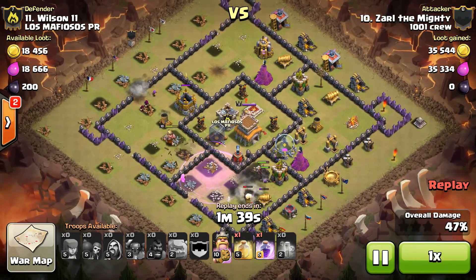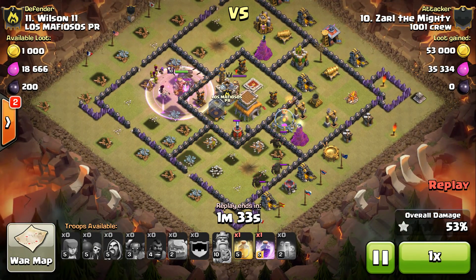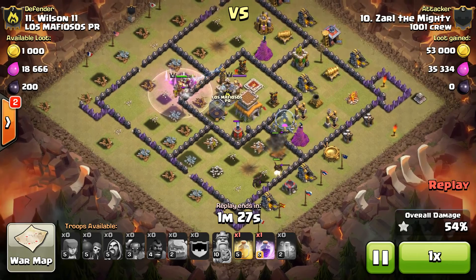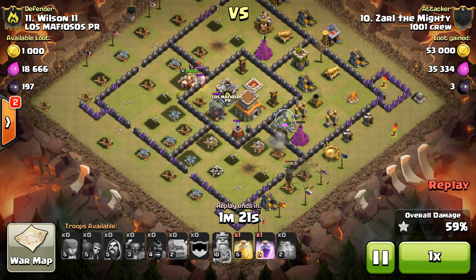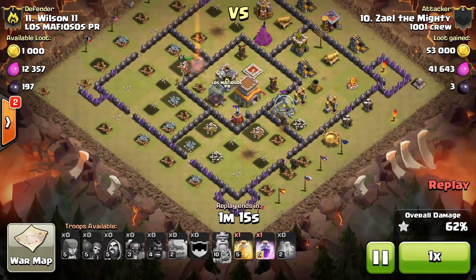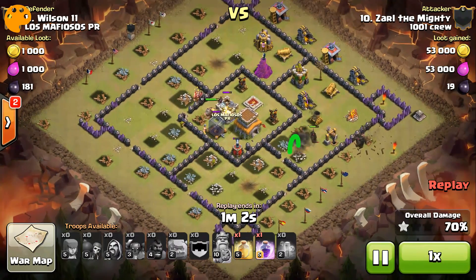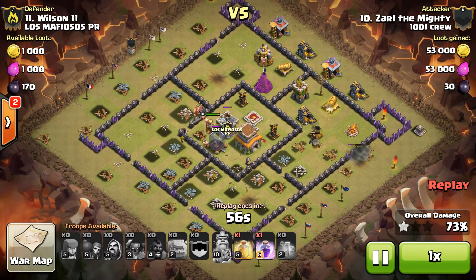Wizards breaking into a compartment there. Rages his king. Still has two PEKKAs trying to break out of the core. But he's got his king and a pack of wizards breaking into the core. Those PEKKAs — going to take a hike. It looks like that one PEKKA is going to take all the fire and let his king, an archer or two, and a couple barbs do some work in the core.